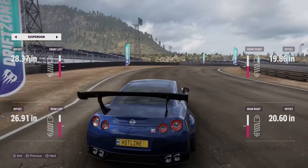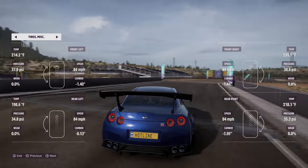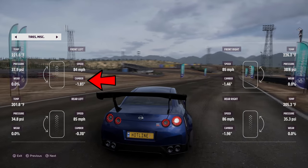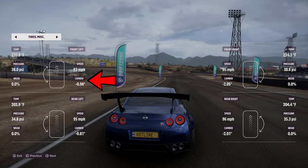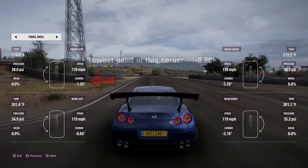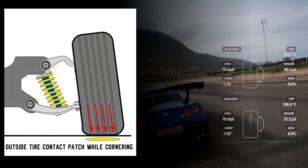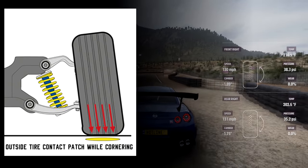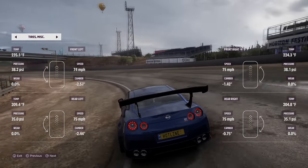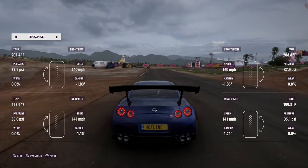Next, let's do one of two checks for camber. Switch to the tires and miscellaneous window and find the camber setting. Take some corners and watch the outside tires — on a right-hand corner, that's the left tire. You never want to see the camber value go positive under normal, steady cornering conditions. A good camber setup on a low-profile tire will only ever hit as low as negative 1 to negative 0.5, because the tire itself deforms from the rim, so even with some negative camber in the corner you're still getting maximum contact patch with the road. If the outside tire's camber value dips into positives, it's time to increase your negative camber.